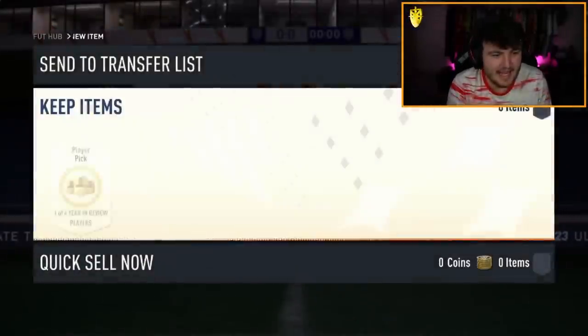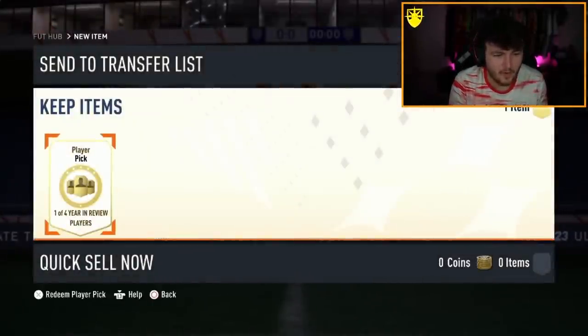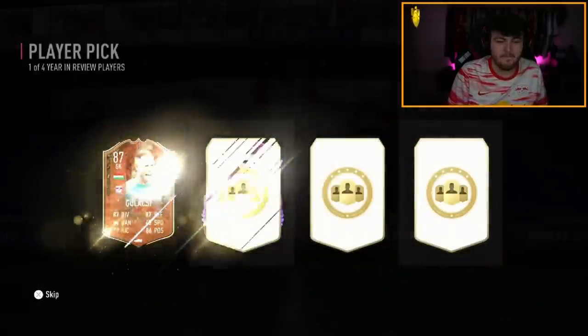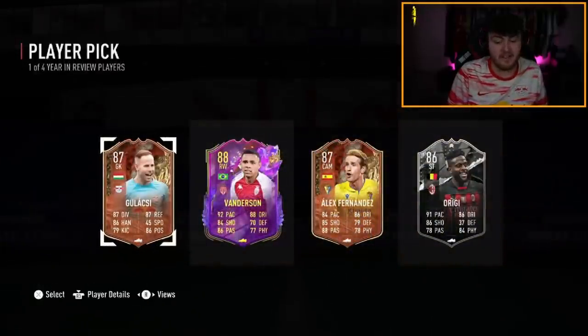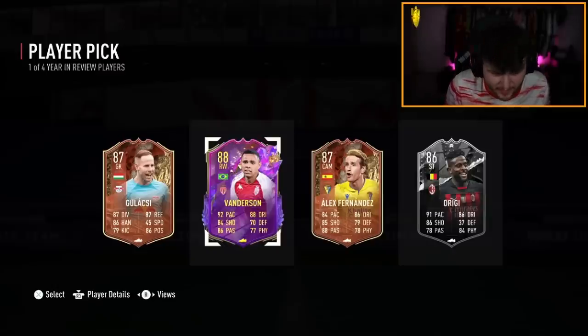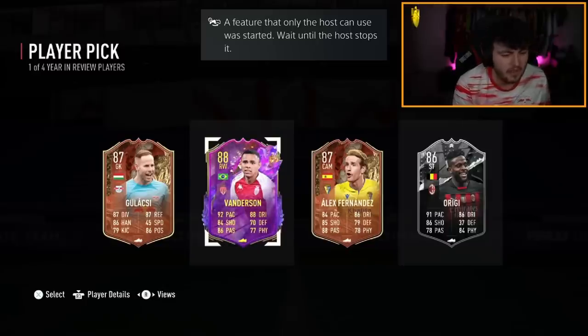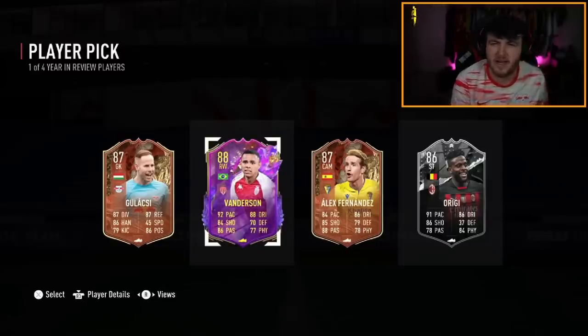Next year-in-review player pick for Dan now. Vanderson again - Vanderson's not bad. I've been told he's apparently really good at right-back. But I think the other right-back version is a little bit better, actually. For this player pick, you're not looking for the most valuable players, but players that maybe fit your team a little bit later on.